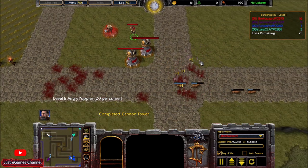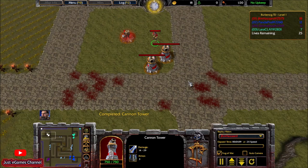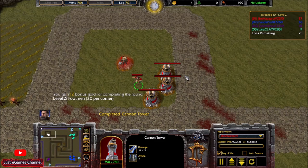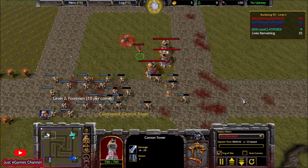As you can see, immediately in the beginning I built the two cannon towers, and therefore clearing the waves gets much easier. We went with normal mode — we just have 25 lives, so waves are not random like in professional and expert mode, so it's a little bit easier, but it can still be quite difficult sometimes.